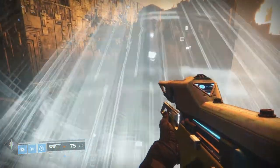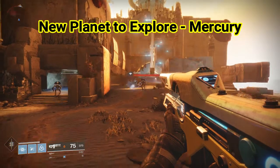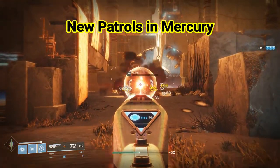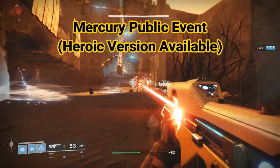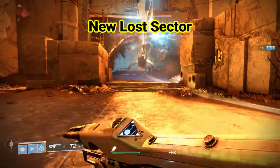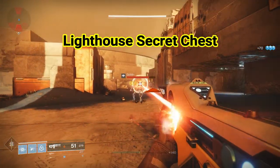In addition to the new missions and new quests, you also get the new Planet Mercury. In there you will find new patrols. You also get a new social place called the Lighthouse. We're also going to get the Mercury public event, which of course has its heroic version. You get a Lost Sector — one Lost Sector in this area — and we also get a secret chest located in the Lighthouse.